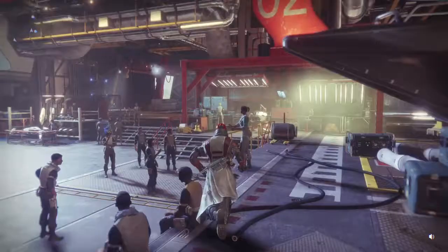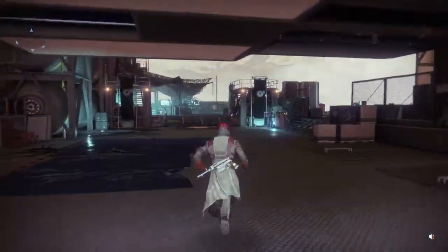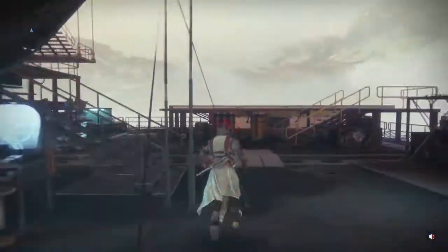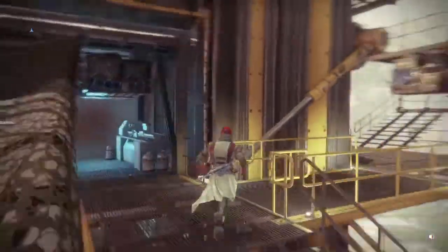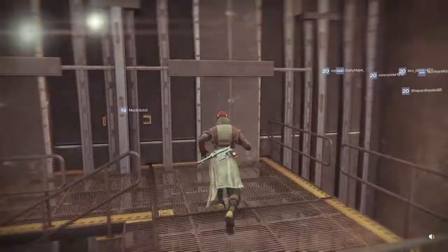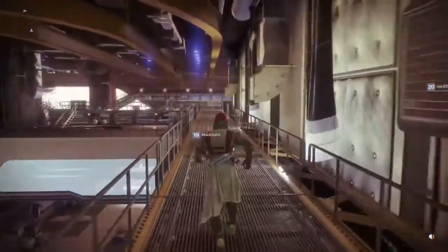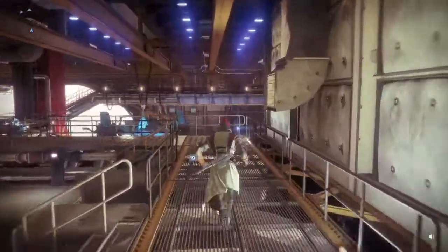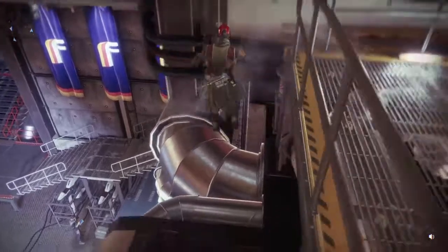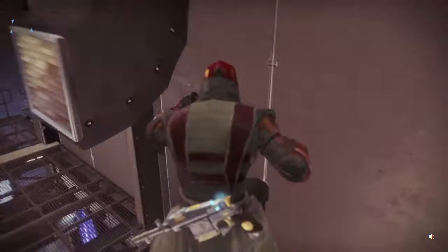You come down next to Cayde-6 and Amanda Holiday and you go under the Future War Cult, then head up over by the Dead Orbit. You're going to head up these stairs here until it wraps you all the way up around atop of the Future War Cult and Dead Orbit. Once you get over to the edge, hop over on this little vent and jump up on these wires, walk around nice and slow, and then jump over here.